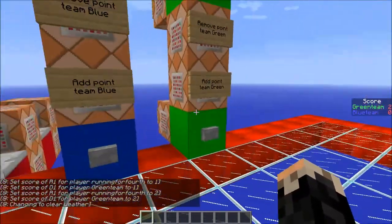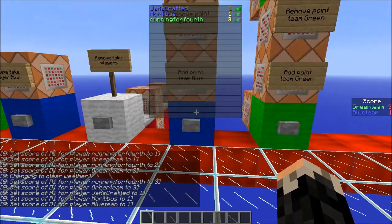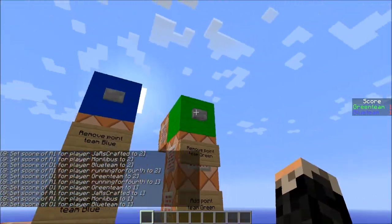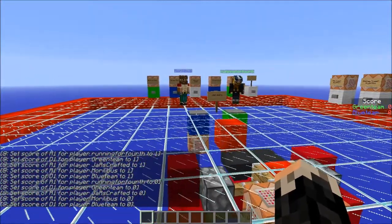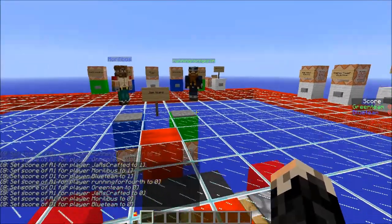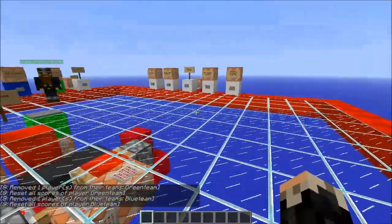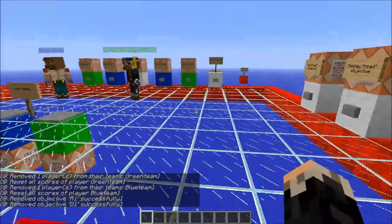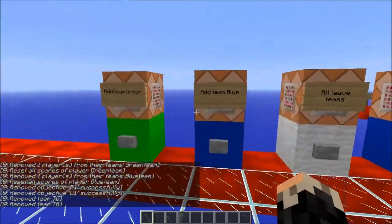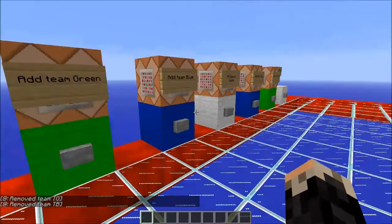Instead of showing every single player and their individual scores, you will get a team-based score that is much easier to read, and it just looks way nicer. The process of doing this is a little bit more advanced than you might think, so that is why I am making a tutorial on it. Let me reset everything so we are starting from scratch — nothing has been done to the scoreboard.